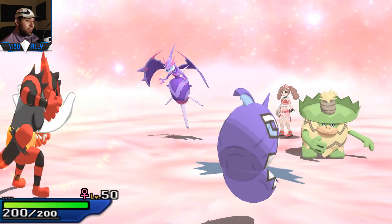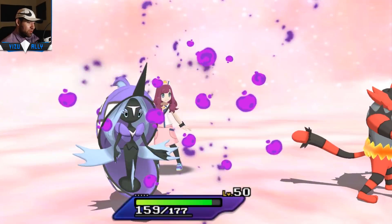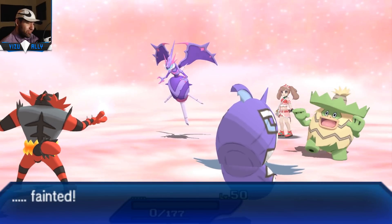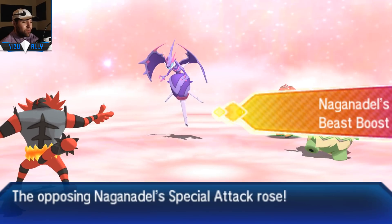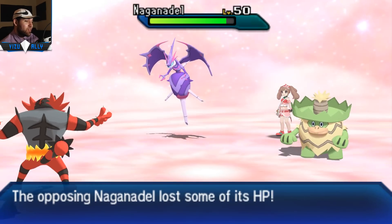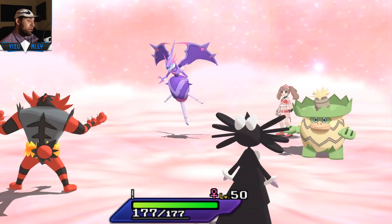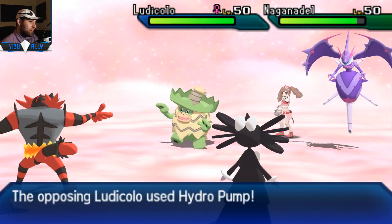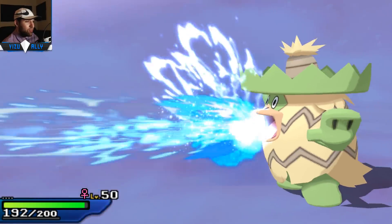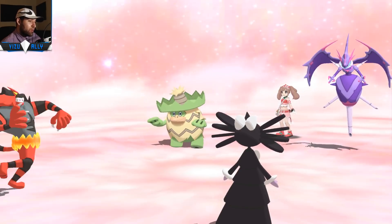She leads off Naganadel and Ludicolo. Ludicolo gets to Fake Out before my Incineroar gets to Fake Out - that's pretty unfortunate. Then she goes for Sludge Bomb on my Ninetales and one-shots it. I was kind of hoping it would live one since Ninetales is really bulky, but that's Life Orb so it makes sense. I was trying to go for Calm Mind and hoping she would over-predict. I made a little stupid play right there, but I've played Victoria before and she always makes predictions. The safe play helped her out a lot.